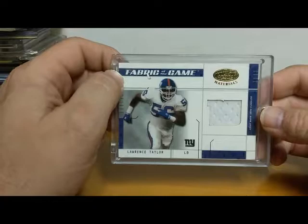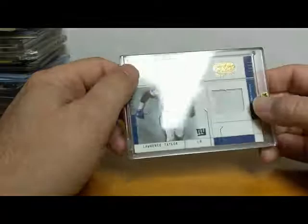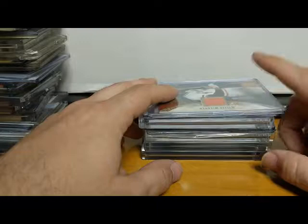Last card of this box and this video — LT. Look at that — 2003 Leaf Certified Materials, Jersey Fabric of the Game, numbered to 25. You would think a card numbered to 25 would have a patch, not just white, but hey — LT. I hope you guys liked that video. There'll be two more videos eventually with the rest of my personal collection, including my top hit ever pulled out of a pack. Hit the like button, subscribe, and check out our website at www.hotboxcards.net. Have a good night.